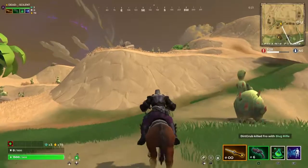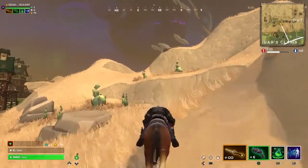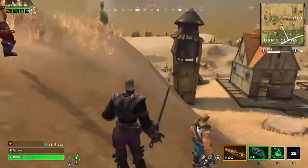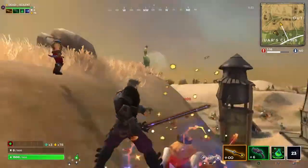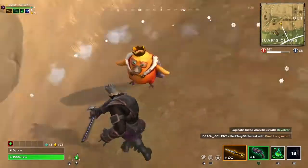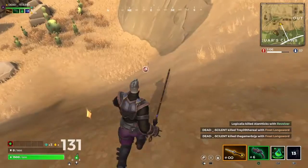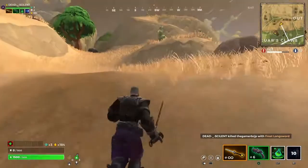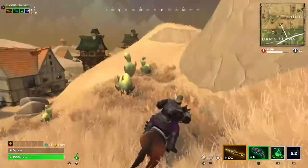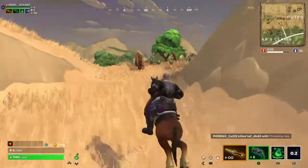We need to start going into the circle — we might have to go around this mountain. There are AFK players right here, so we're gonna get these free kills easy. I don't know why they get into a match if they're not gonna play. Let's just keep on going — I guess that was the end of the bus or the ship.